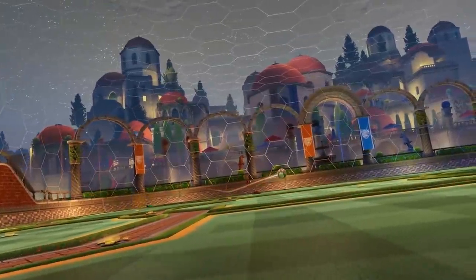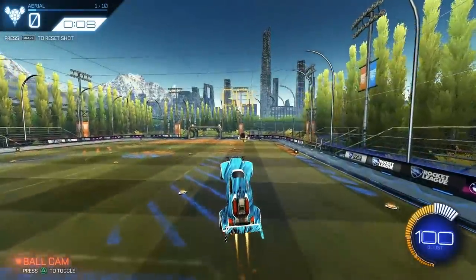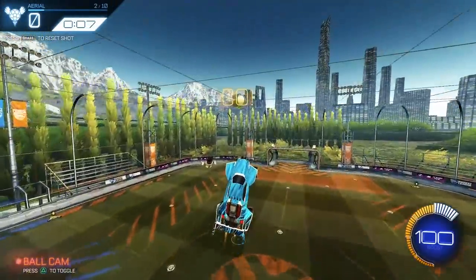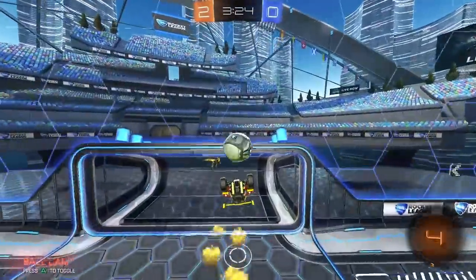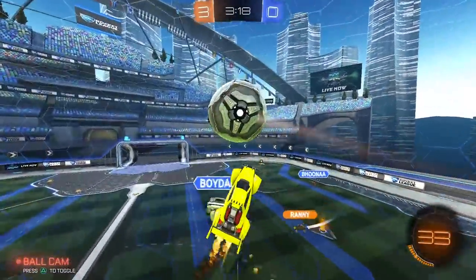This leads into the second mistake: not boosting through the shot. This goes hand-in-hand with the first mistake, because when you hit the ball without your nose, you usually have to let go of boost to make sure you don't miss it. But if you can hit the ball while boosting through it with the nose of your car, you're going to hit the ball so much harder.